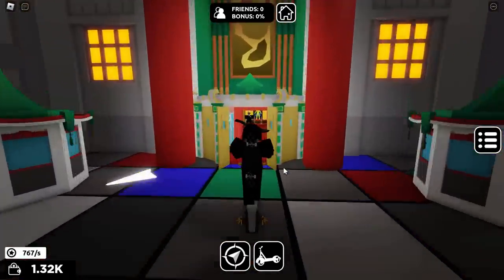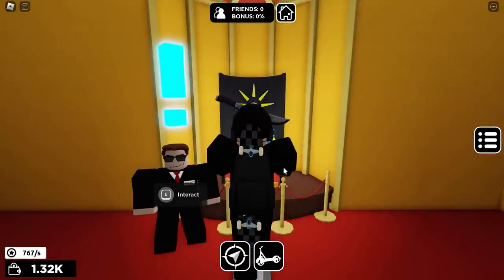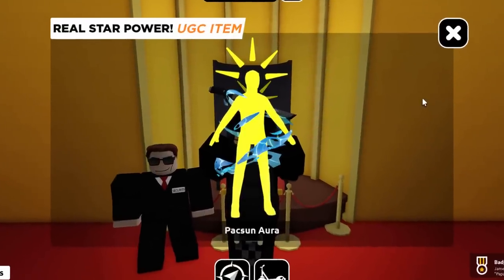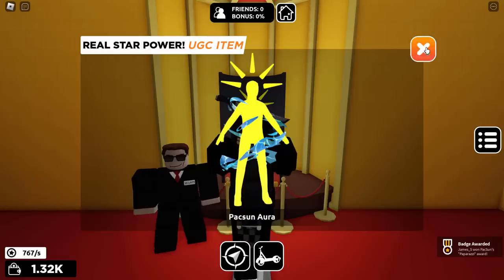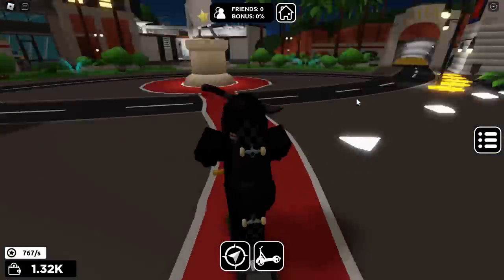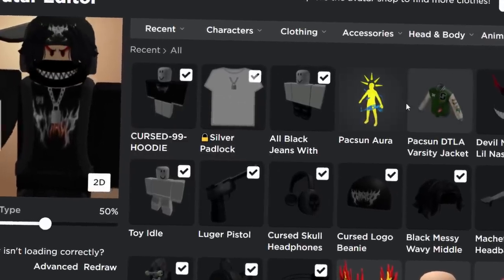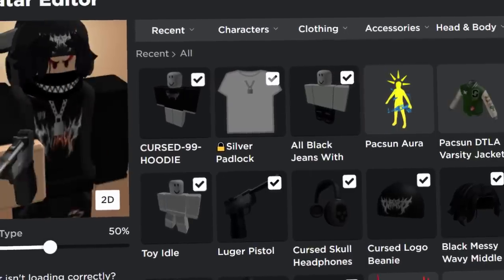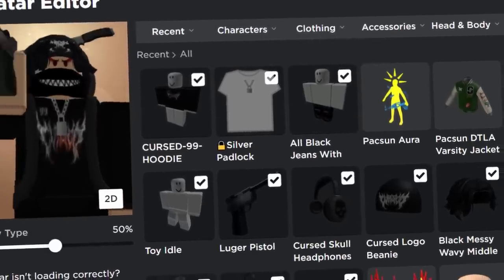I think if we go back to the UGC item and talk to him, then continue — we got it! Finally guys, we completed the whole event. Well, we got both the prizes anyway. I can't be bothered to build the rest. We got both of the layered clothing accessories for free. So if you guys enjoyed this video, make sure to leave a like and subscribe. Cheers for watching guys — I will see you in the next one.